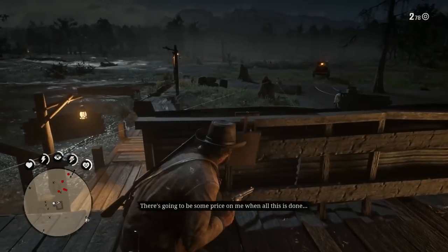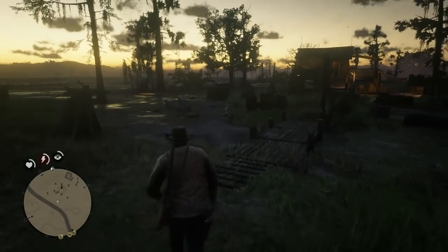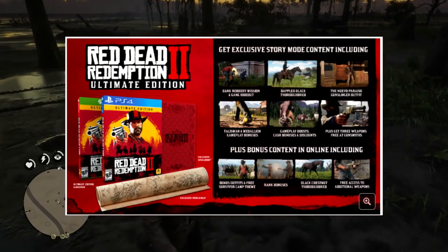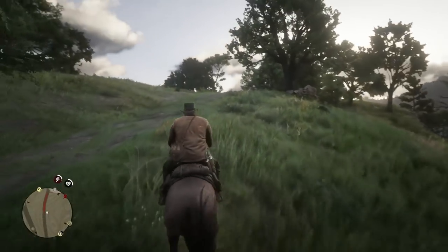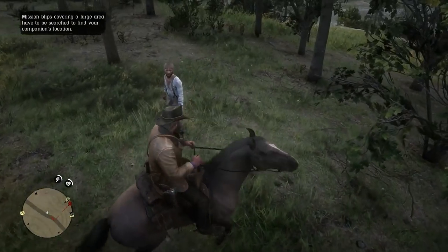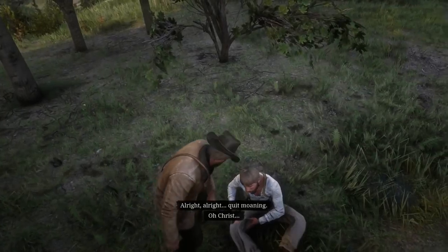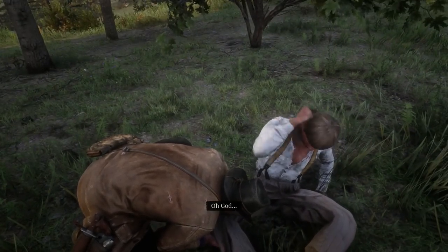Guns need to be unlocked in stores by finding them out in the world. First you need to take out some enemies and then loot them. If you have the special edition bonuses, you can get three unlocked guns right off the bat, including the pump shotgun, which is very nice to have for free. Doing good deeds will help you early on. For example, I helped this gentleman by sucking the venom of a snake from his leg — I just did it because it was my first encounter and it turned out to be something really good.